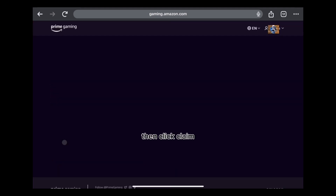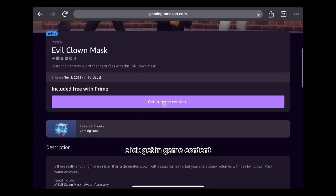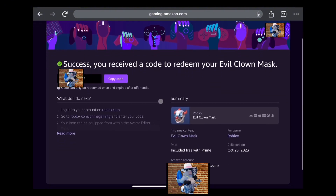Then click Claim, click Get In-Game Content, then click Copy Code. After that, go to roblox.com/redeem.